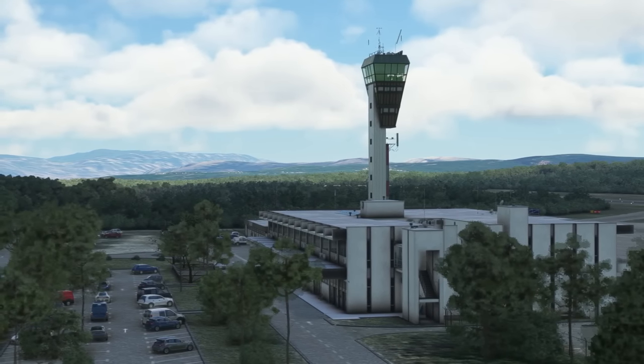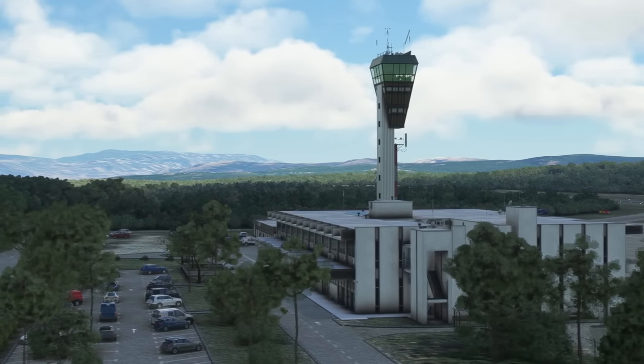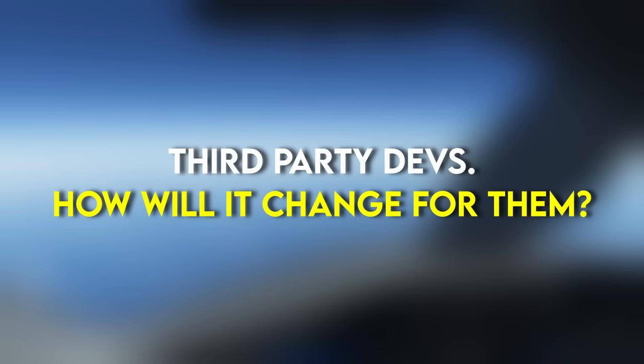From the smallest airfields to the biggest international airports, how will this impact third-party developers? Simply put, it won't much — with the exception of those who only use Microsoft Flight Simulator's default assets. The only assets that can be used and uploaded to the World Hub are those from the sim itself, so no custom-made buildings or textures can really be used, which is of course what third-party developers rely on.